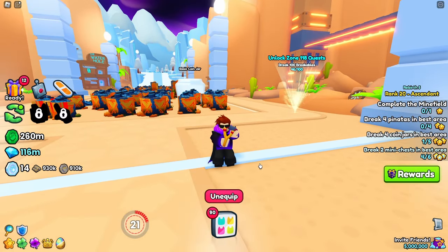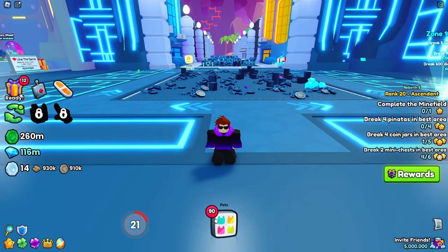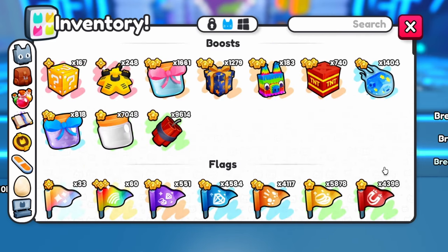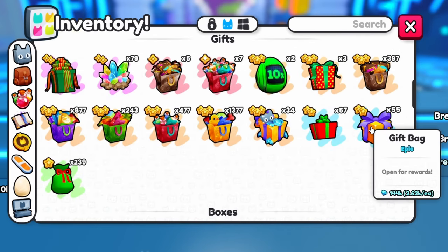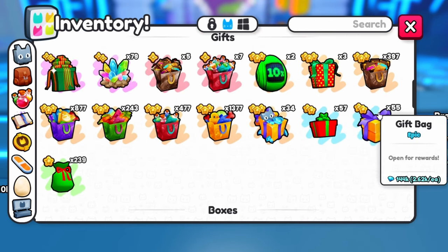It's time to check what I got after the 30 minutes. The number here says 90, but because of getting a potion from a reward, that means I got 89 gift bags from balloons in 30 minutes. Scrolling — and here they are. I got 34 large gift bags and 55 normal gift bags, and sadly no mini chests.